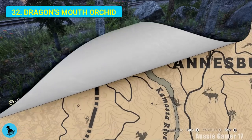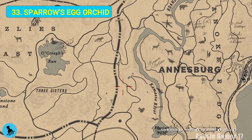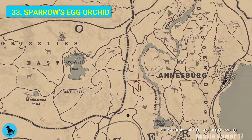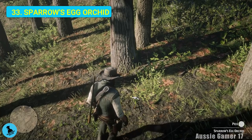Here we are for another orchid - find Annesburg and the Kamassa River, just near the point of this little path here, this little track off the main road. We're going to grab the sparrow's egg orchid.